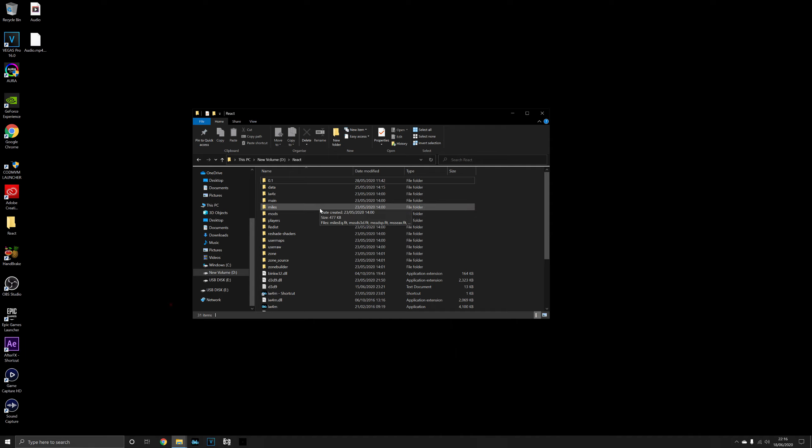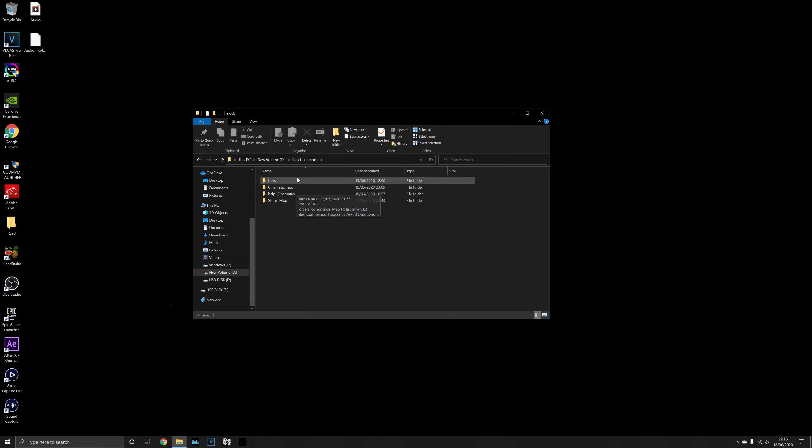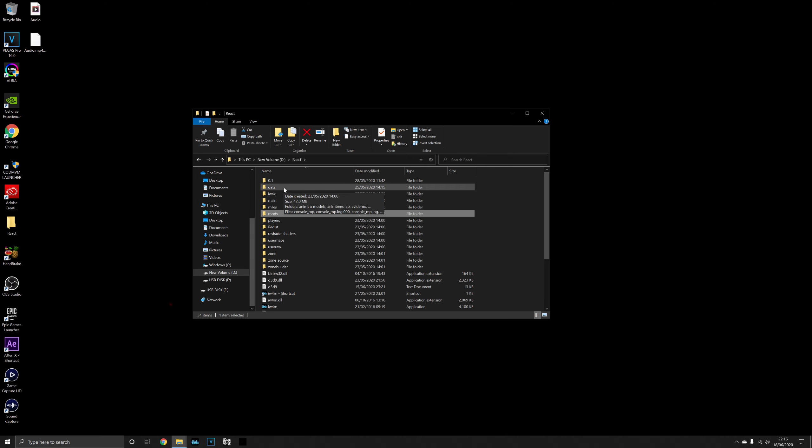Once you've got it, make a folder called 'mods' — in here you'll find all your mods that you will need in order to create cinematics. I will not have a download link to one in this video, so go to my actors mod tutorial and in the description of that you'll find this mod. Download it and put it into your mods folder.